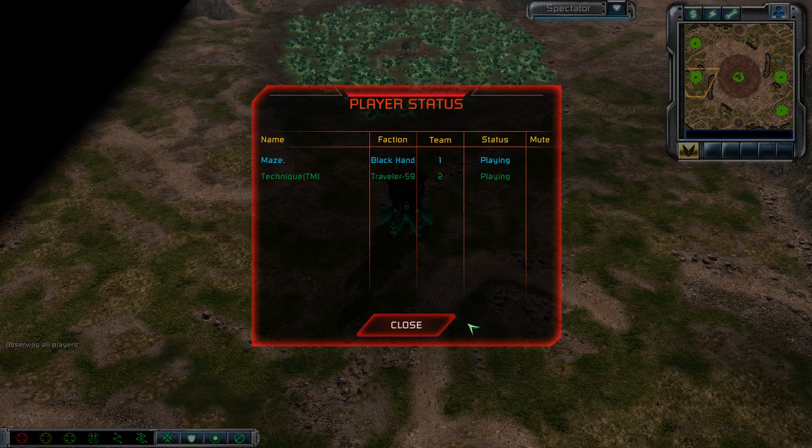Okay everyone, I'm BuzzKillington and welcome to another BuzzCast. The game I've got for you tonight came off the popular replays tab and features two of the best known players in the Caneswrath community: The Amazing Maze who's playing as Blackhand, and the one, the only, the Manda Legend, Technique, who is playing as Traveler59. So without further ado, let's get down to business.